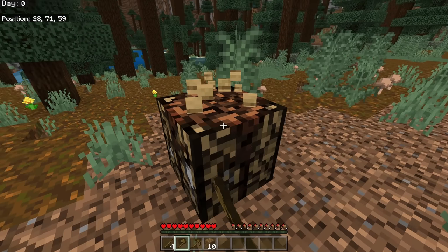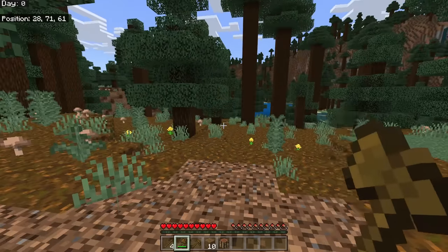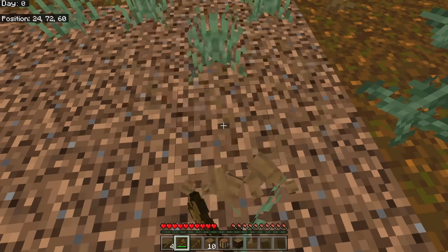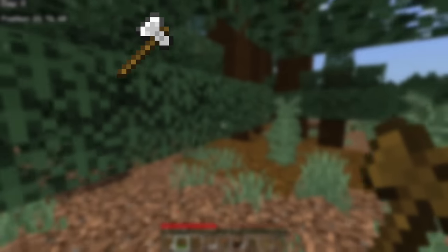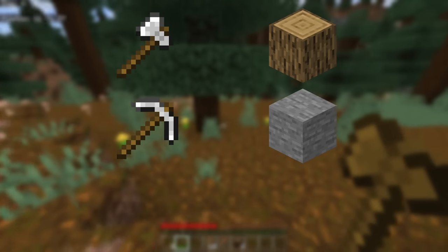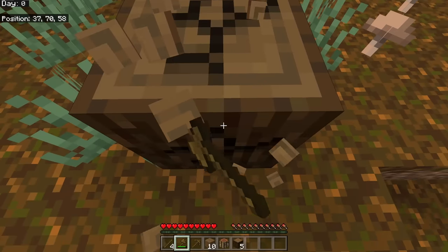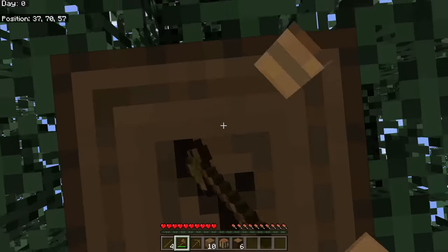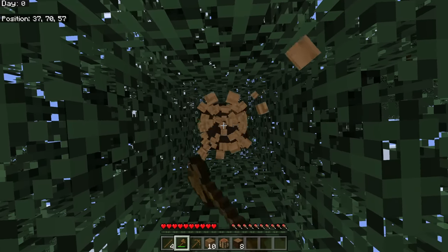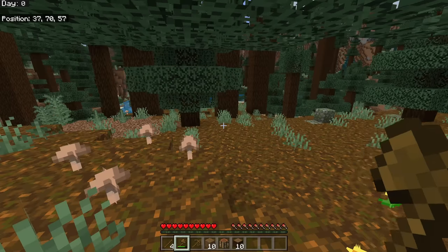We're going to use the axe to chop wood. The axe is made to quickly gather anything made out of wood. Tools are purposely made so they harvest or collect the item they're designed for faster — axes for wood, pickaxes for stone, shovels for dirt. There are a few exceptions, but that's generally how it works. Collect at least a few pieces of wood as you travel the surface.